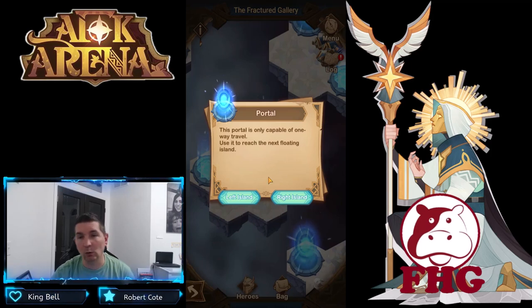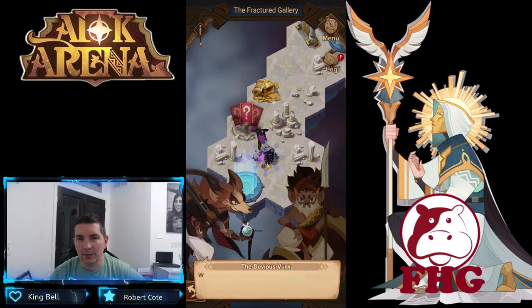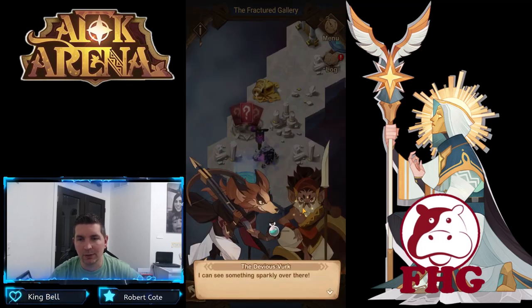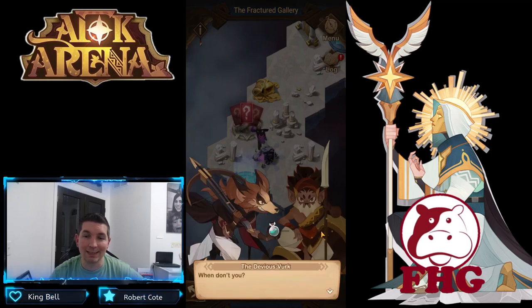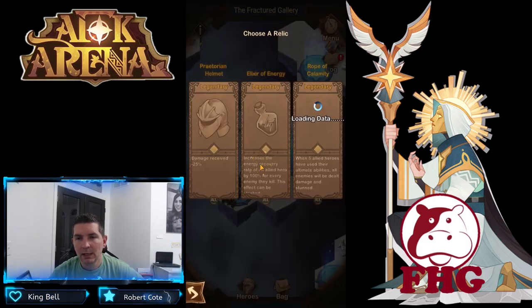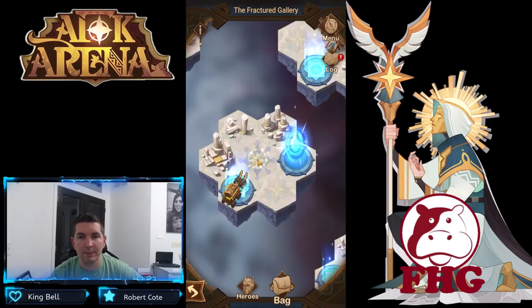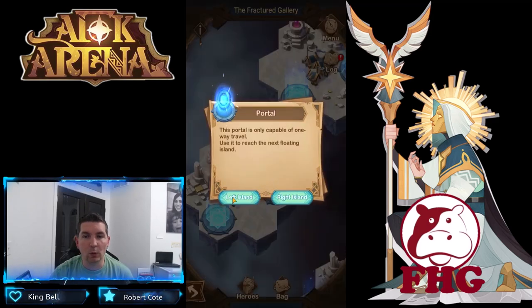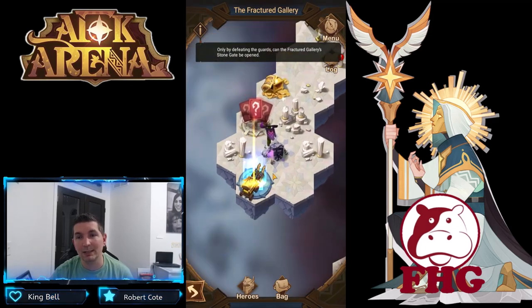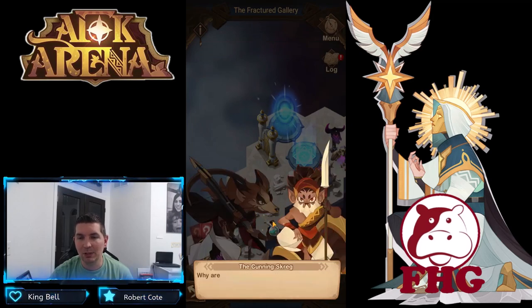So this one we're going to go left again, sticking to the left side. There's a camp and it looks like another camp to fight. Let's go the other way — they're fighting about which way to go. Here we actually get a relic; I'm going to go with the defense or damage reduction, which is very, very good. There's a camp over here — we're going left again. Make sure you're following: that was left, left, and left.